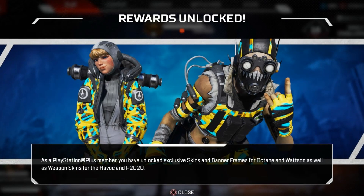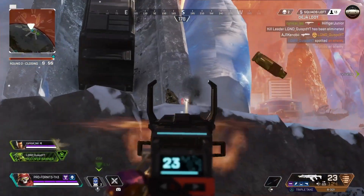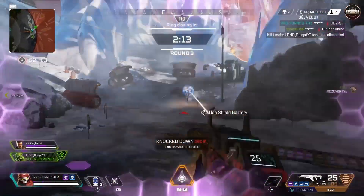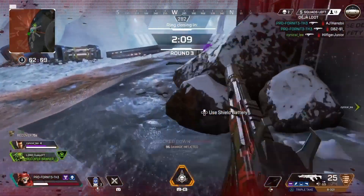Welcome back guys. I hope you're having a great day. We're back at it again with Apex free gifts — and this is way more than free skins. It's free banners, free skins, free camos. So many gifts, I can't believe we're getting all this for free. If you want to see more and want to know how to get them, stick around — it's going to be a good one.